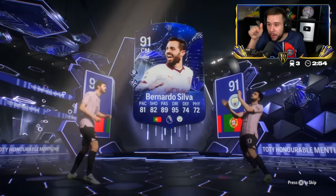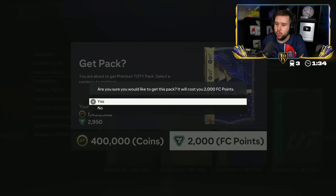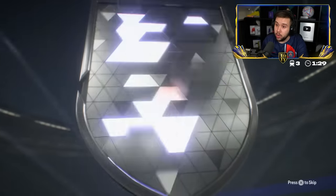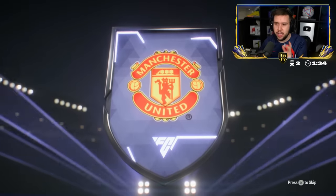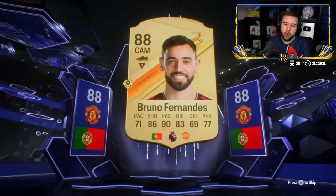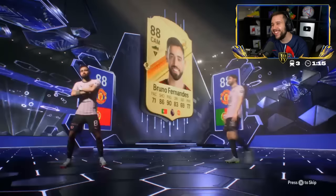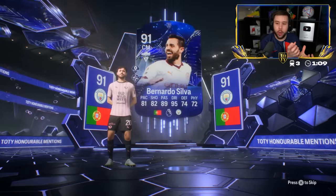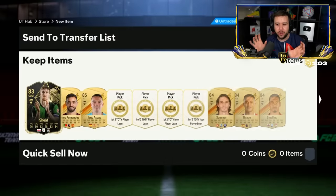EA — and then you give me two Portuguese players. EA, you know exactly what you're doing there. He's decided to go for the 400k pack. We did see an honorable mention last time. It's Bruno Fernandes. Who's the honorable mention? Don't let it be Bernardo Silva again — we just saw Bernardo Silva, it would be a dupe. Bruno Fernandes. Honestly, it seems like the pack weight for the gold card has just gone over to the honorable mention — the pack weight is the exact same for both versions of Bernardo Silva.